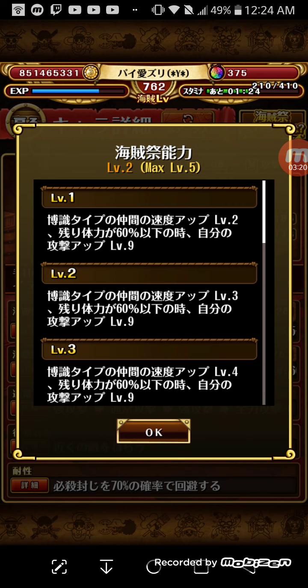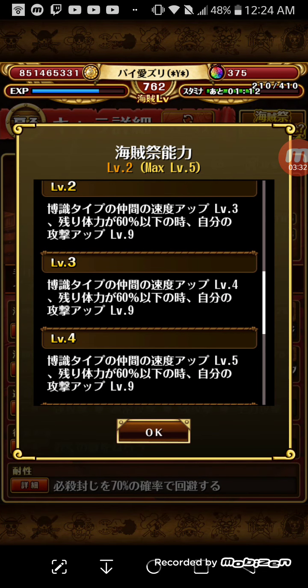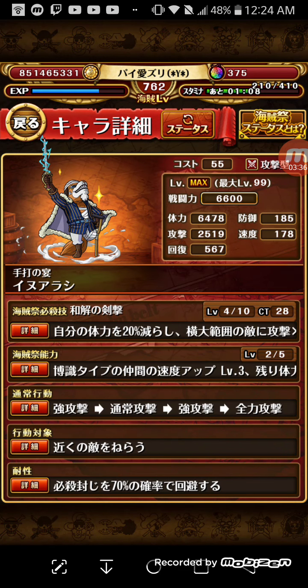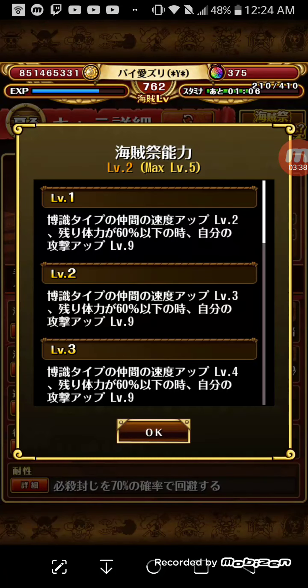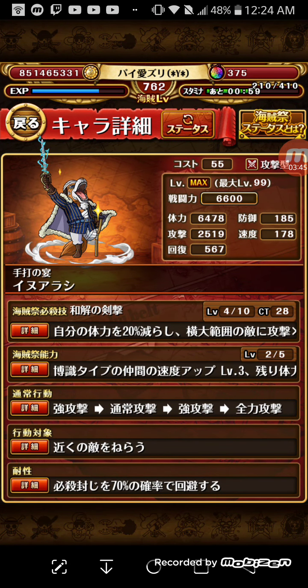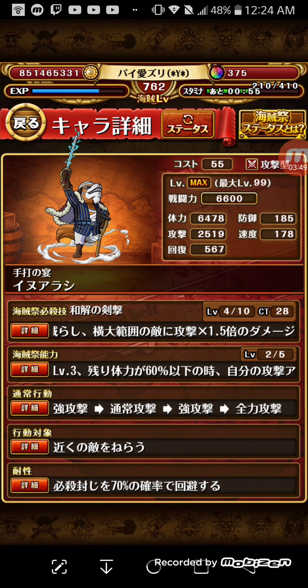The key is these two characters' special abilities. When one character's health is below 30%, everyone's attack goes up by six at the current level. And if this other character's health is also below 30%, that character's attack goes up by eight as well. So it stacks on stacks on stacks.